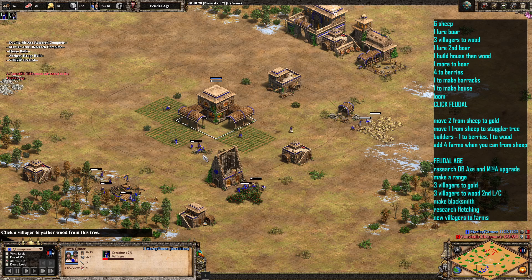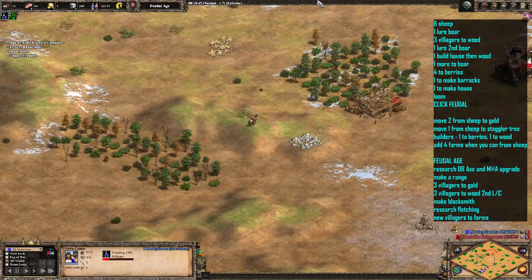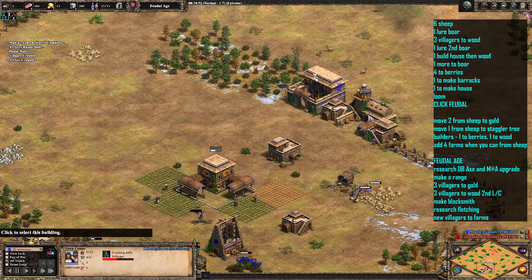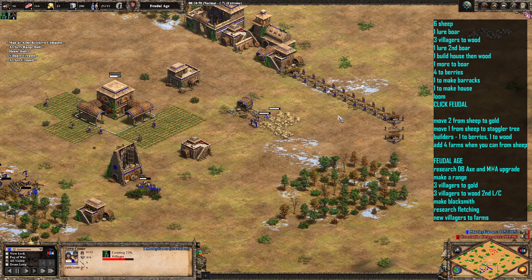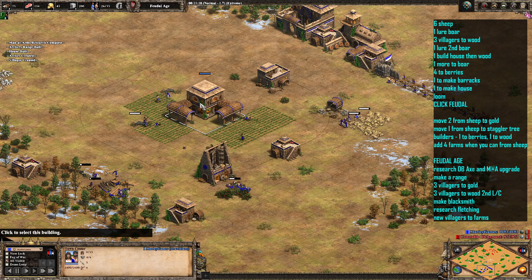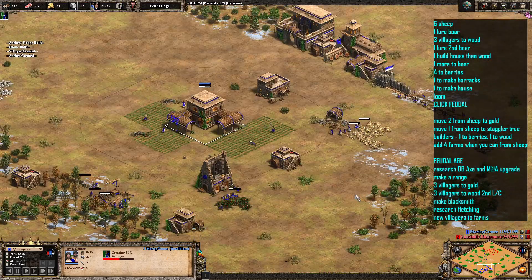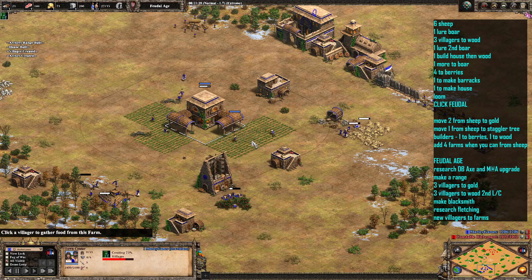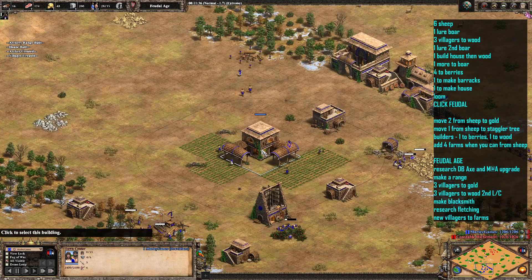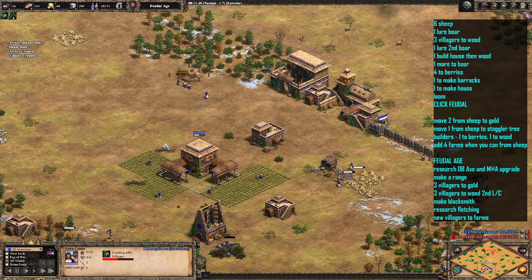Those sheep villagers went onto the straggler trees. We're going to make another farm, so we'll just have 2 of those sheep villagers left, and the 3 coming out onto wood will join them with a second lumber camp. Keep raiding the enemy, and as soon as your archery range is up, keep producing archers. Start walling up and try and get the blacksmith as soon as you can. Probably could have got away with just 3 farms to get your blacksmith up a little bit sooner, but we went for 4. We're going to have 2 more onto wood, and then it's just a case of getting your blacksmith out and researching Fletching, and keep adding farms.